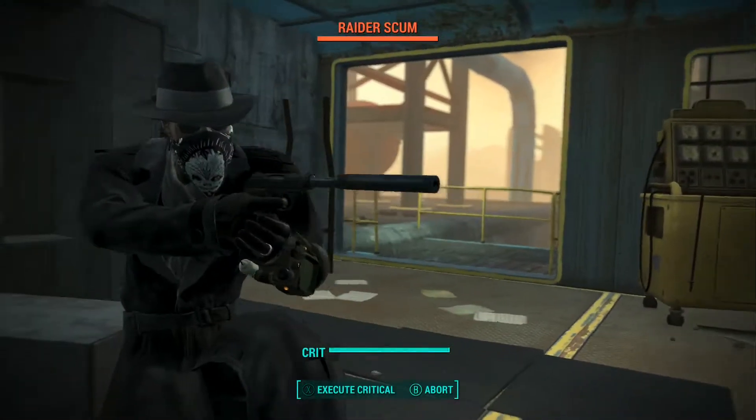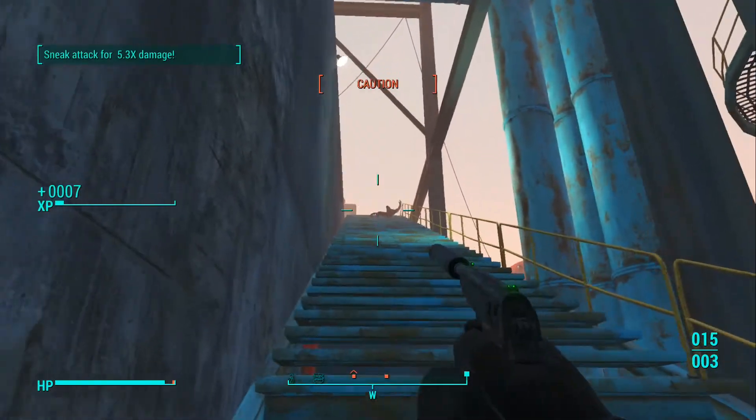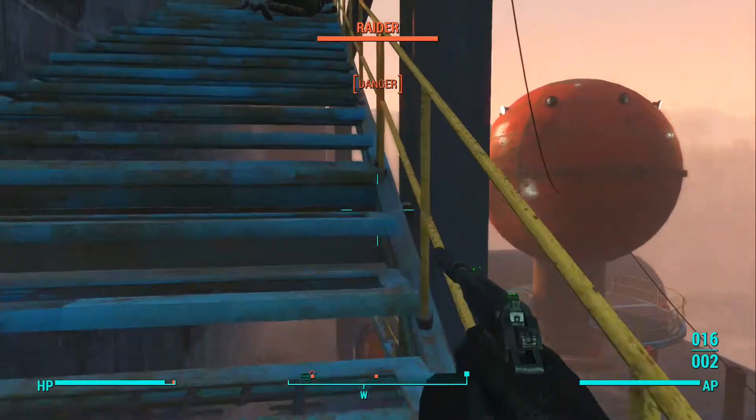After you get out onto the roof, you're pretty much going to immediately run into raiders, so be ready for that. And this seems to be the story with a lot of the bobbleheads — you're going to need to head to the top of the building, so you're going to want to find the stairs and make your way up.